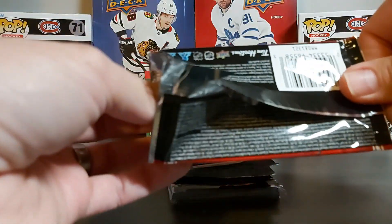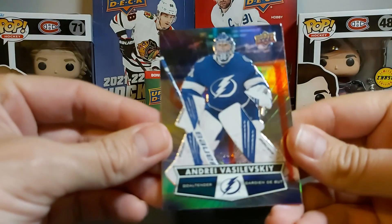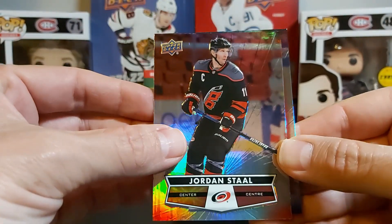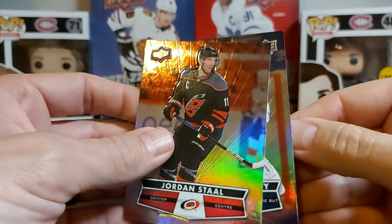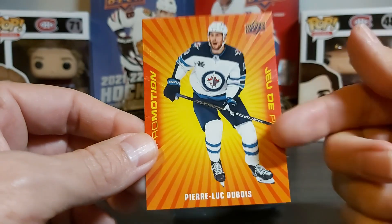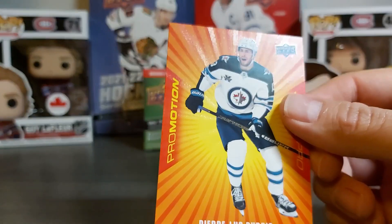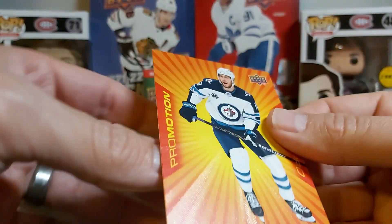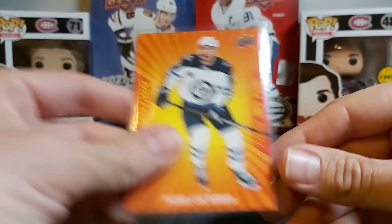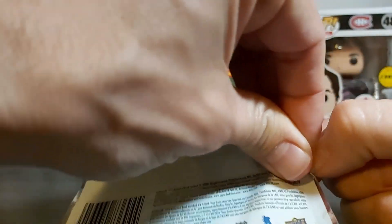Let's start and see what we have in this old Tim O'Hortons pack, to refresh our memories of what it used to be last year. We have a nice one — an In-Drive of Andre Vasilevsky, Jordan Stahl, and a nice Promotion of Pierre-Luc Dubois. I really like this set. Last year I got the Nick Suzuki which I thought was really nice looking. Pierre-Luc Dubois promotion — let's see if we have some McDavid luck in this pack.